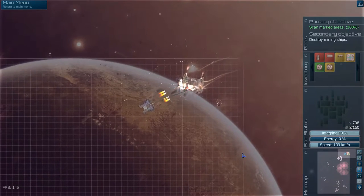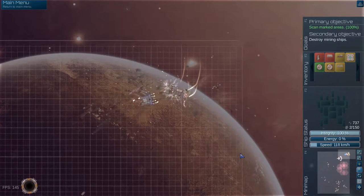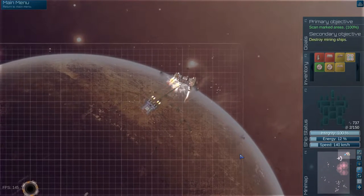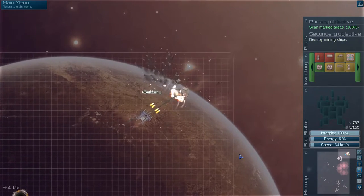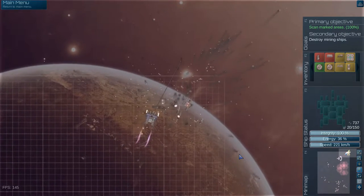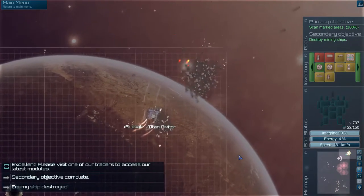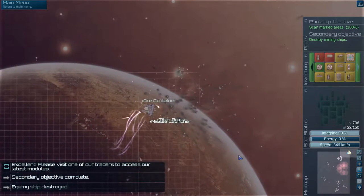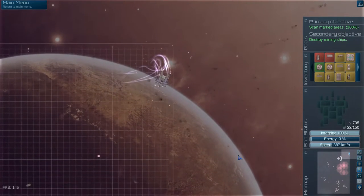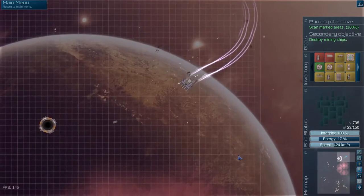Now we just lay into it - let them know who's boss. He can't go anywhere, we've got him grappled. We can take out the modules. I heard if you kill the command module without killing the other stuff you have a better chance of getting loot - I don't know if that's true, I'm going off like basically two paragraphs I read or two videos I watched, so some of the things I say might be totally wrong.